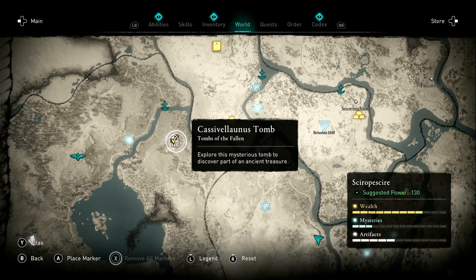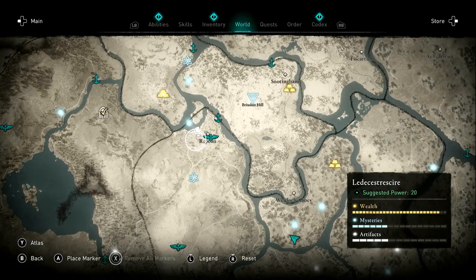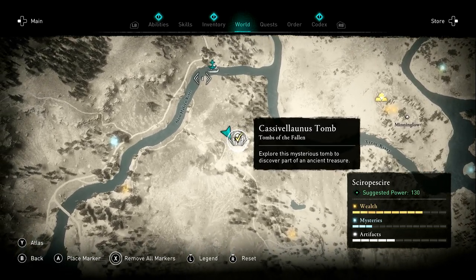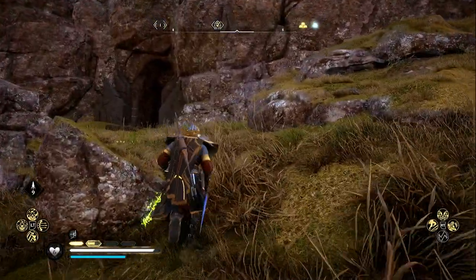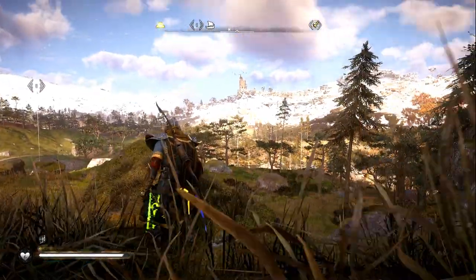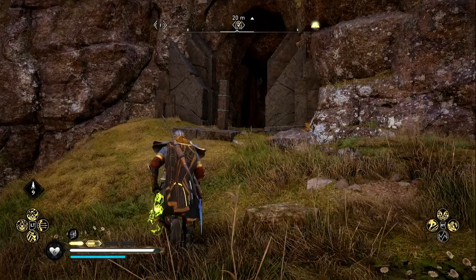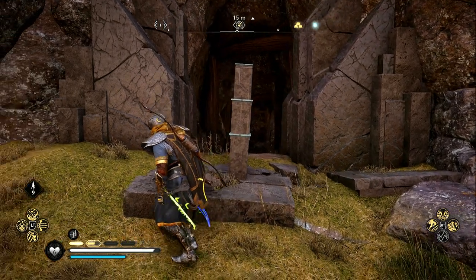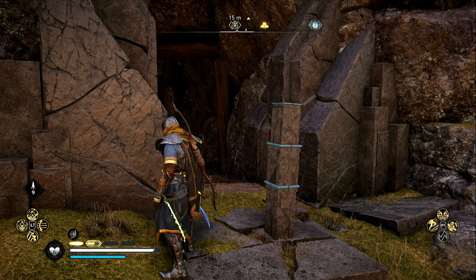For the next piece — the Chest — you can find it in Cassivelleneus' Tomb, just west of Repton. Once you've reached the waypoint location, you will see a rock face with a symbol. Make sure there are snowy mountains in the background and a tower behind you. Approach the area, activate the symbol, and it will open the door. Inside you'll find some puzzles and then unlock the chest to get the chest piece.